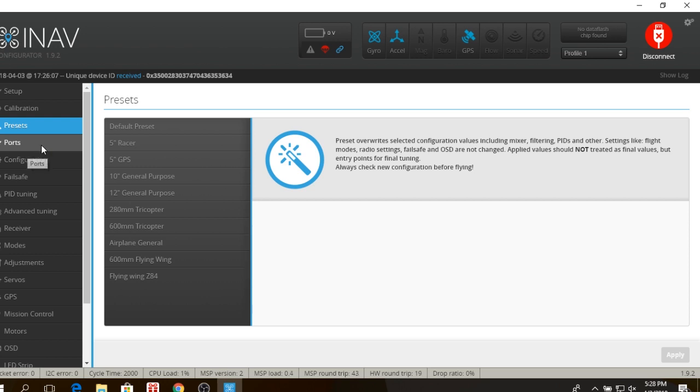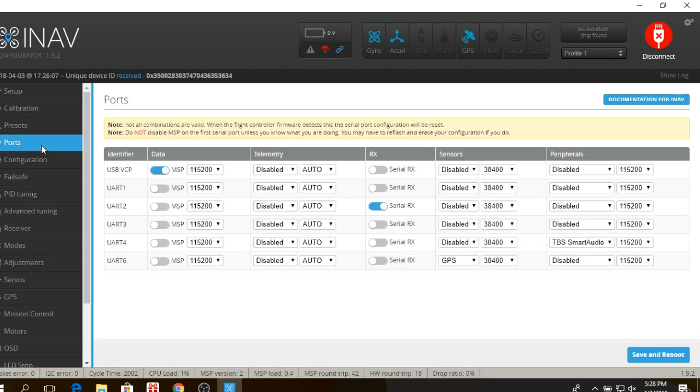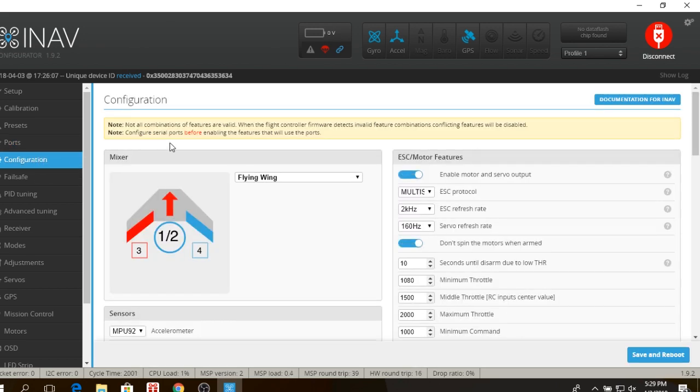The Ports tab looks familiar if you're used to Betaflight — pretty much everything is the same. You need to identify your UARTs on your board and wire things up in the correct order. I have serial RX for Crossfire on UART2 with the CL Racing board, GPS wired up to UART6 at the standard speed because iNav will automatically configure that, and I also have Smart Audio running as well, which works in the OSD — something I've never seen anyone show, so I'll definitely show that.